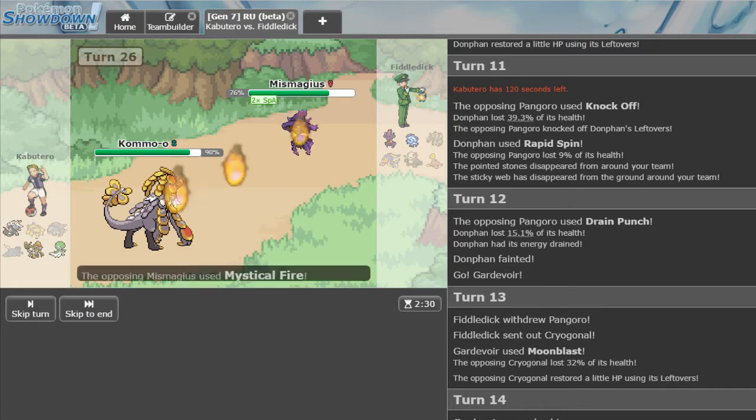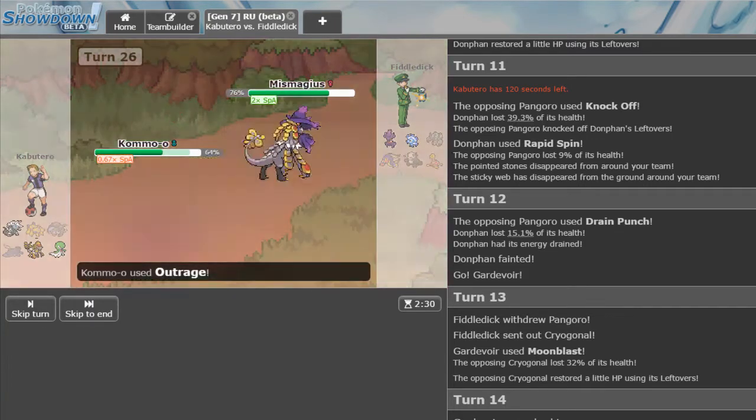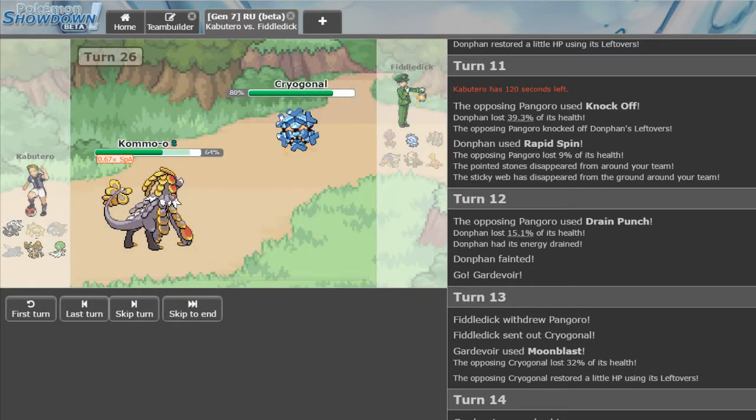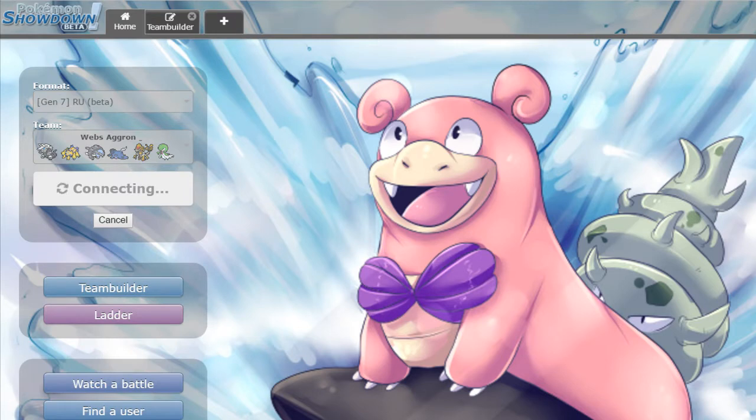If all he's got is Shadow Ball or Mystical Fire — we get outraged, Cryogonal comes in, and he's forfeited. If he had Thunderball I would've been in a much tougher position, but Kommo-o still came in and won. That was a good fight — let's move right on to the next one.